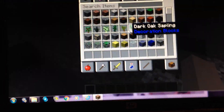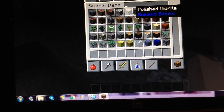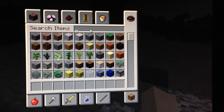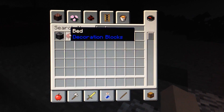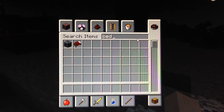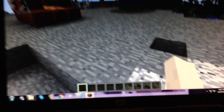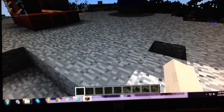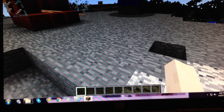Press E — I'm in creative — it will take you to your inventory and you can search your items here, like bed. Press escape to get out of that. Or if you're in survival, just press E again, but in this case you have to press escape.